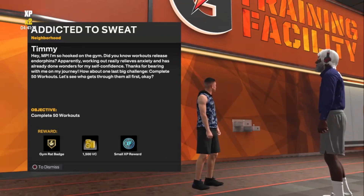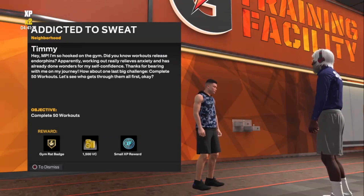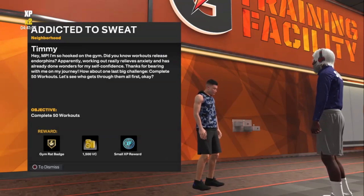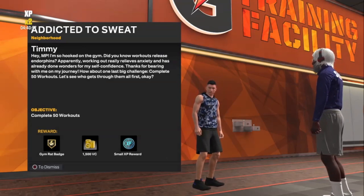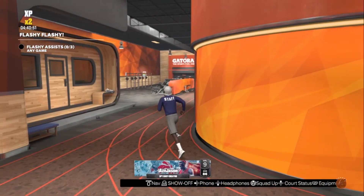What is up guys, today I'm gonna teach you how to get Gym Rat. You gotta do a whole bunch of quests — you gotta do a quest from Timmy. Keep going through his quest line; it's usually like do a workout and win 10 park games and stuff like that. Just make your way to this quest right here, keep doing it until you get this one: Complete 50 Workouts.